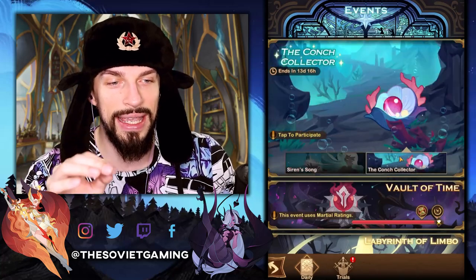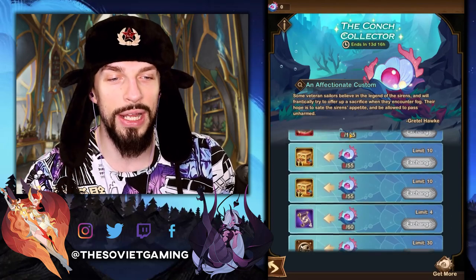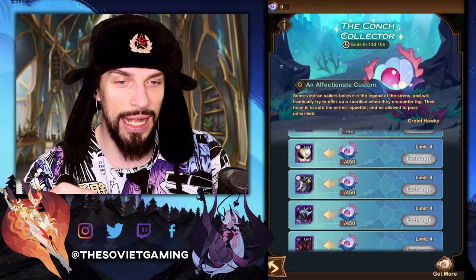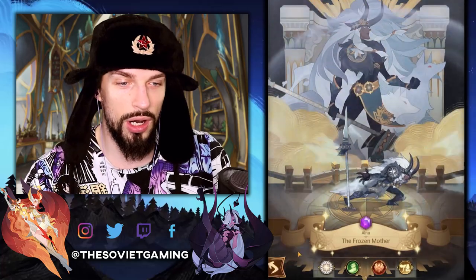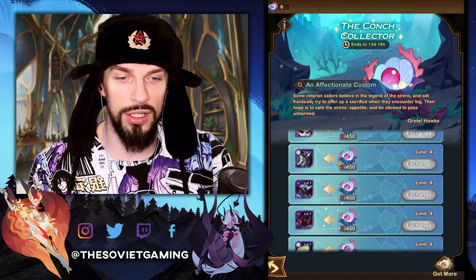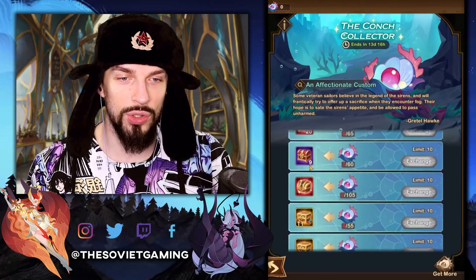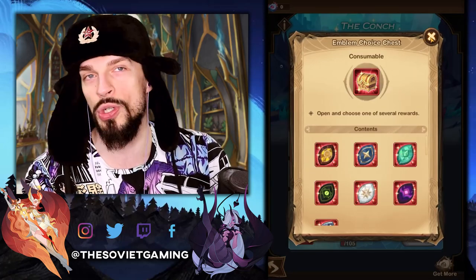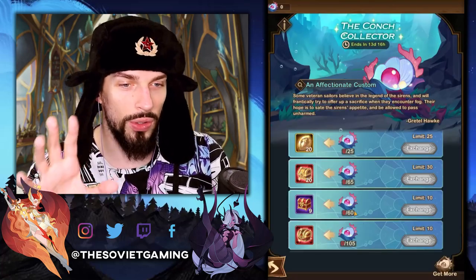Where does 540 get us in the Conch Collector? Here you can pick the rewards, so it's important to go for the right ones. With 540, you can get Alna here, and that's a pretty cool investment because it's really hard to get her otherwise. If you are not going for superhero sets, you can go for the tokens as always — the red emblems — which are always the best option. If you have any exchange left, you can go for those all the time.